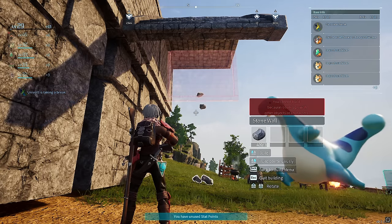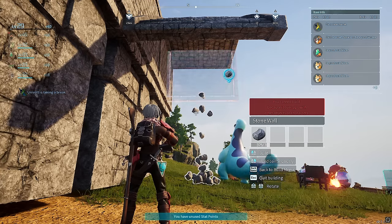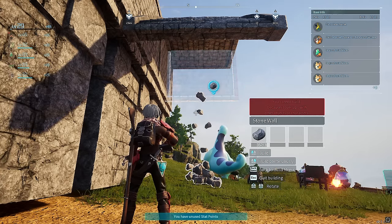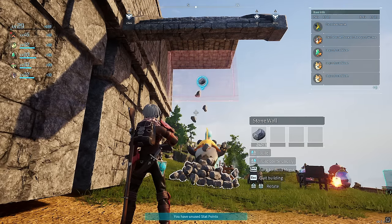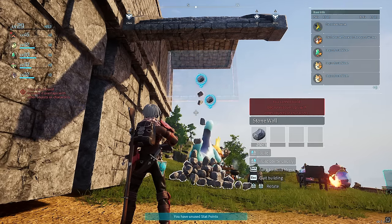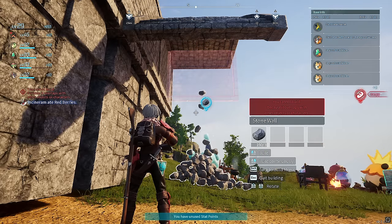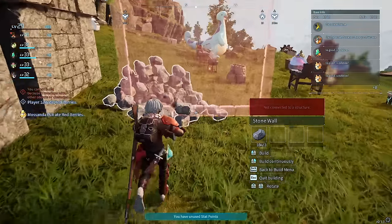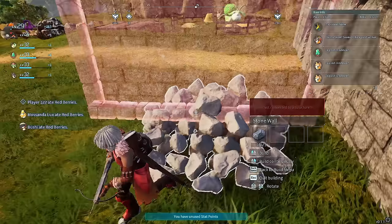Then you get XP in the top left. If you just spam it — you're going to hear my mouse — the XP just goes up and up and up. It's going to spawn a hell of a lot of stone though. You could just do this for as long as you want — it literally just stays here. You don't actually end up using much stone because it gives it all back to you.